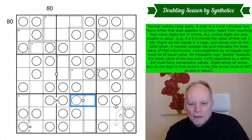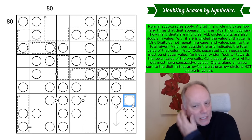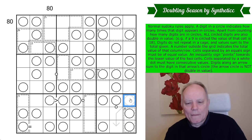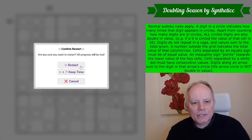Digits along an arrow sum to the digit in that arrow's circle. It doesn't matter on this arrow whether it says digits or values, because none of these are circled. It specifies in the rules that the grey circle is not one of the circles we're talking about in the puzzle — that grey circle is not double in value. Those are the rules. Let's get cracking.